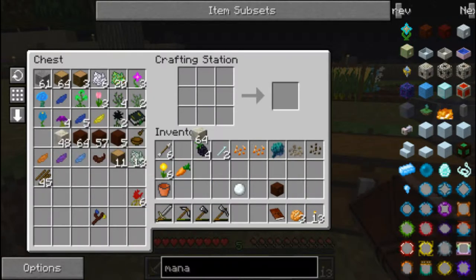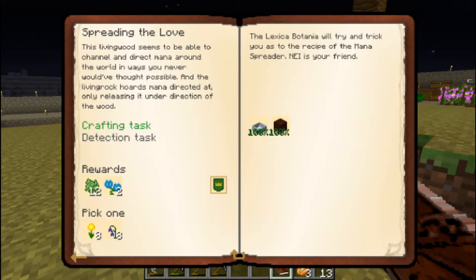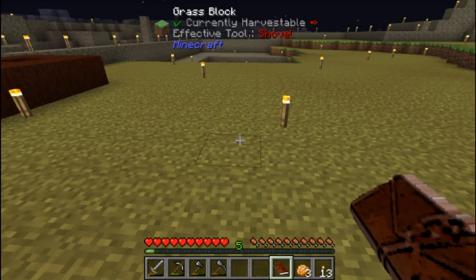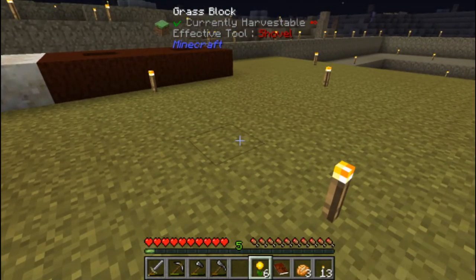And the mana pool, I believe, was this. Holy crap, way to go Flag - just the fact that I remembered that. 100%! Now we have to do the detection task as well. The detection task is a diluted mana pool - it's a mana pool. Now if you guys remember, to make a mana pool we have to toss a diluted mana pool into a mana pool that's already filled up with mana. So we're gonna have to actually sit back and let this do its work.